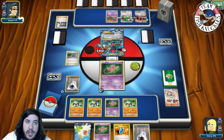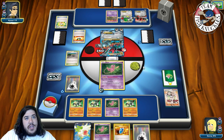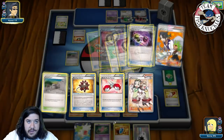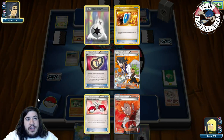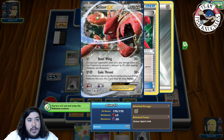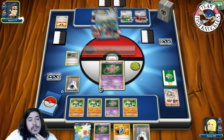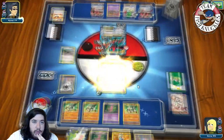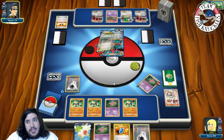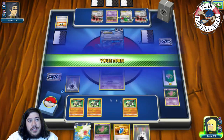Opponent goes down to two prize cards and evolves into Mega Scizor. If we find a Balloon we could take the knockout. Opponent discards a Mega Turbo and Sycamores. Iron Crusher for the knockout — we drop to four prize cards. Fortunately opponent also discards a Fated Town. We send up Mew. With a Puzzle of Time we use VS Seeker for Teammates, and with Teammates we grab a Passimian and a Burst Balloon.